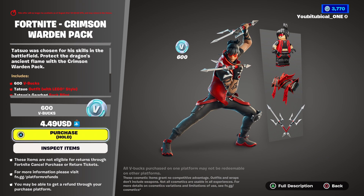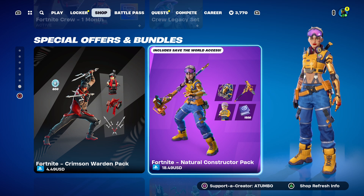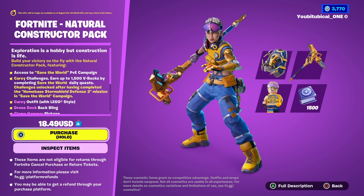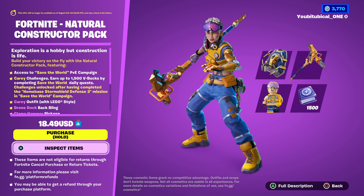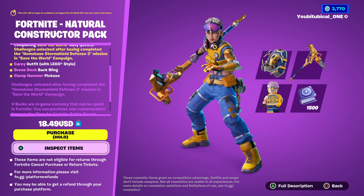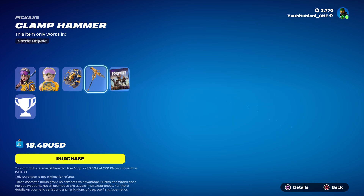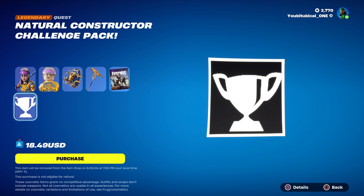Alright, so Fortnite — this is the Natural Construction Pack. This comes with 1,500 V-Bucks. V-Bucks are in-game currency that can be spent in Fortnite; you can purchase new customization items for Lego Fortnite, Fortnite Festival, Rocket Race, and Battle Royale. It also comes with Save the World and the Challenge Pack.